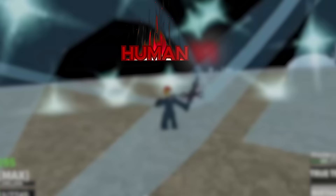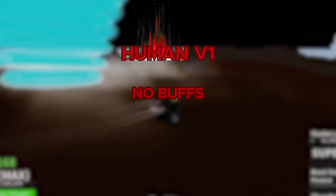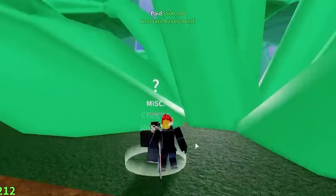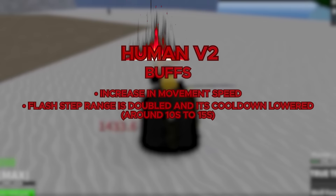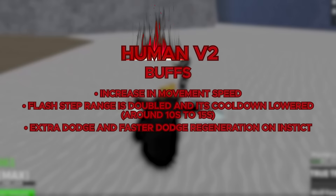The basic Human Race V1 actually gives you no buffs, so you get no advantages by spawning in as this race. But there is a way to upgrade it, just like every race in the game. To upgrade the Human Race to V2, you complete the Alchemist quest, but you would have to have completed the Colosseum quest before it. Once you unlock V2, you get 4 different buffs: increased movement speed, your flash step range gets doubled, and the cooldown is lowered from around 15 seconds to 10 seconds. You also get an extra dodge and faster dodge regeneration on your Observation, and a slightly longer dash distance. But there are no visual changes.